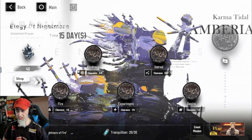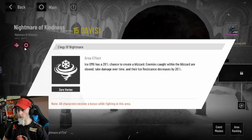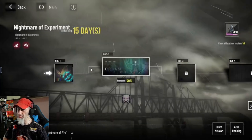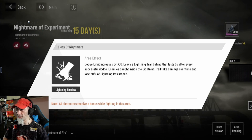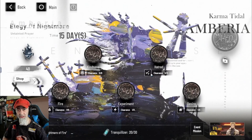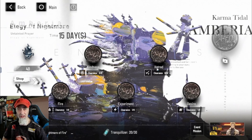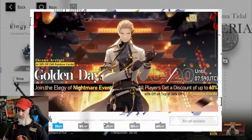Just remember to do this twice every single day. You don't have to use a specific element team, but this one is asking for ice damage, so obviously Lucia Plume is going to be the top pick here. This one is Elegy of Nightmare Lightning, so Bianca, Chrome — those characters are going to be great. And you've got dark right here, so Watanabe, Kamui — all these characters will be really good. But you can use any characters you want.